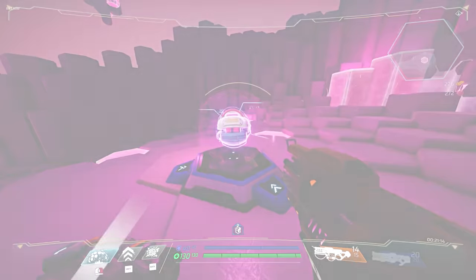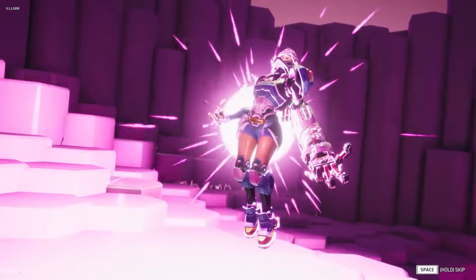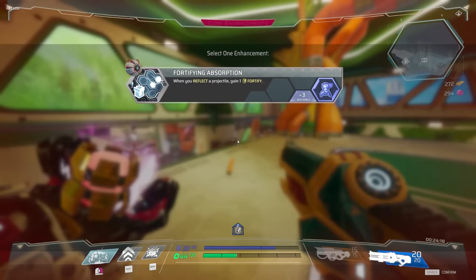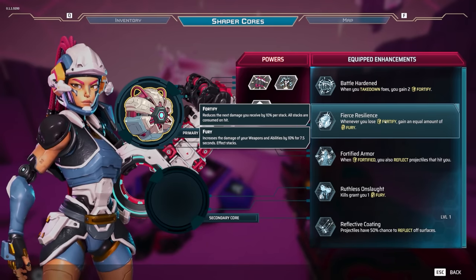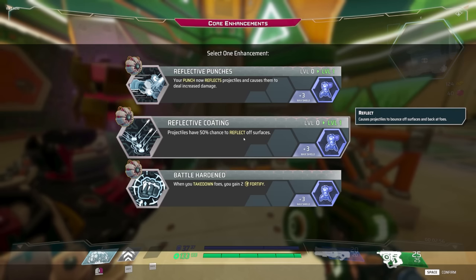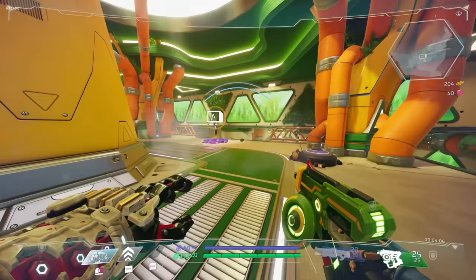Eventually you will finally beat one of these bosses. With that tower clear, you will get access to your cores. The first core you get is the Adamant Core — effectively your special ability. This will spawn a bubble around you that will reflect projectiles back to your opponents. As you're exploring these towers, you will get passive upgrades — it will give you three choices that passively buff you. For example, when you do a takedown, you'll gain two Fortify, which reduces the next damage you take by 10% per stack, and all stacks are consumed on hit. There's another one where whenever you lose Fortify, you'll gain an equal amount of Fury. Fury increases the damage of your weapons and abilities by 10% for 7.5 seconds. And then there are upgrades that change how you play the game entirely. My personal favorite is that meleeing a projectile will launch it back — you're now playing Ultrakill. You'll also get buffs that stack on top of that, like reflected projectiles doing double damage. It's a really cool system.